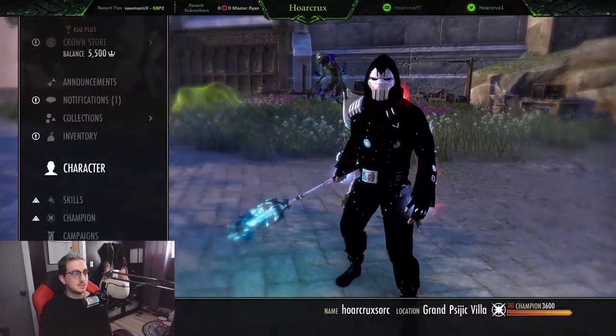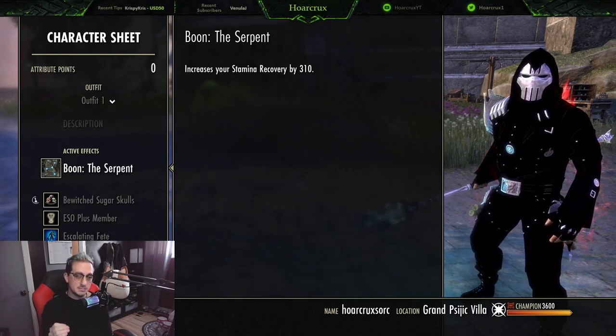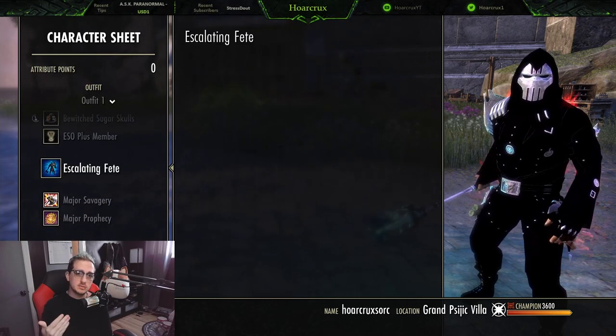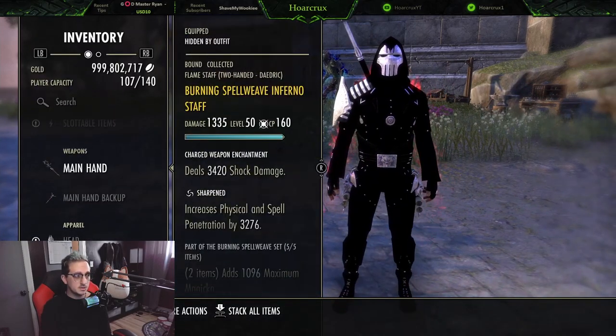On the PTS I am running Breton with the Serpent Mundus, just to give us some maximum stamina recovery to help with casting Vigor. That is going to help out a lot. Now let's go over some of the sets we are running.